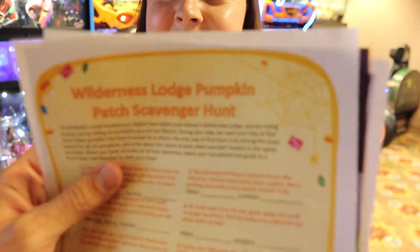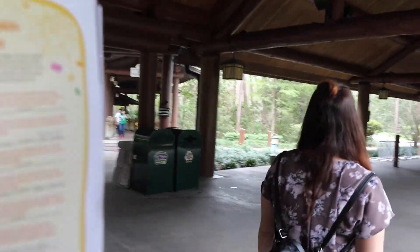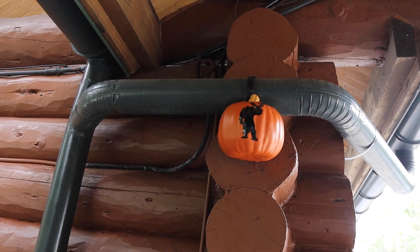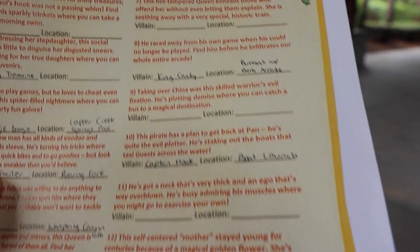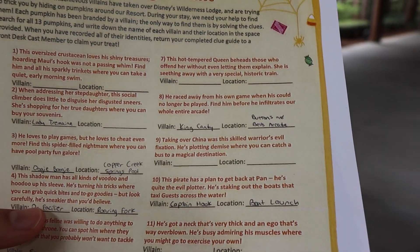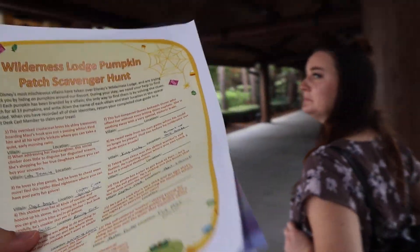It would have been incredibly challenging to find these pumpkins without any kind of hint. So I think we're going to head inside the lobby for Boulder Ridge, but we also want to go over to the buses because that is a clue. I can see the pumpkin straight ahead — that is Shan Yu, who is a pretty particular villain to use. Taking over China was this skilled warrior's evil fixation. He's plotting demise where you can catch a bus to a magical destination.